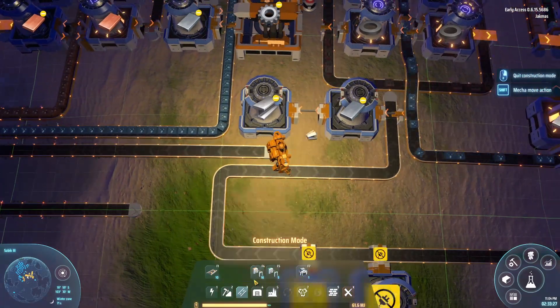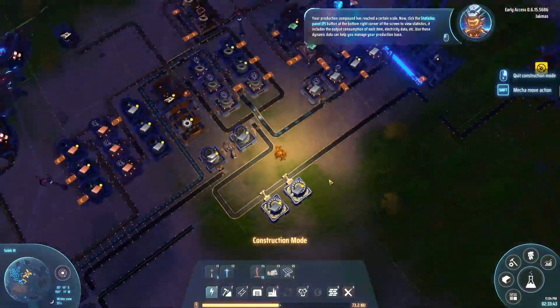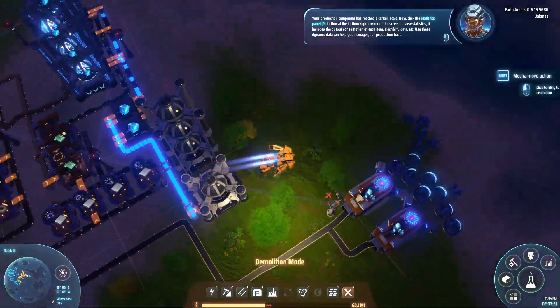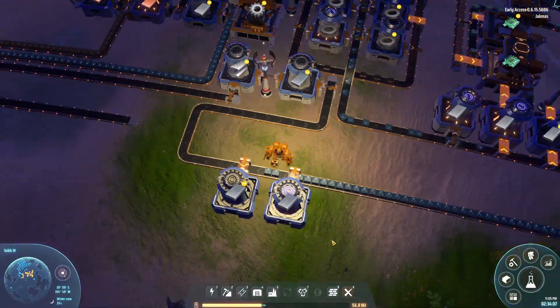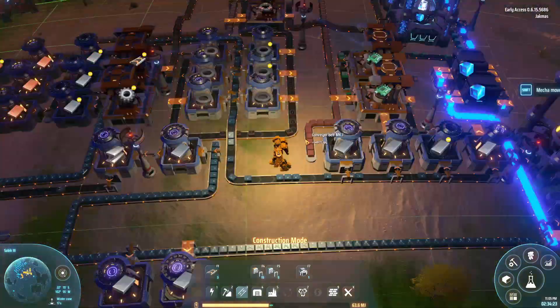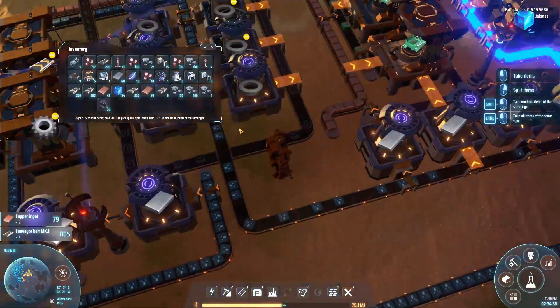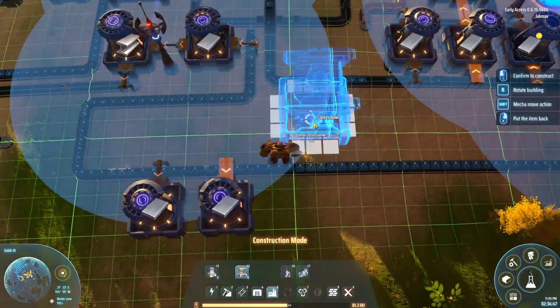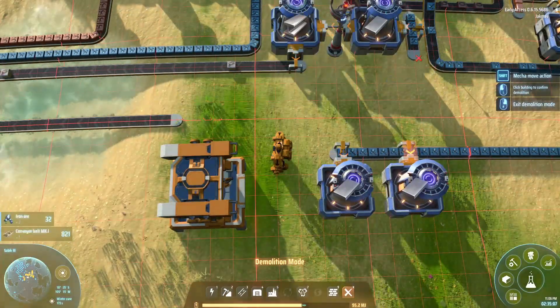We're making steel and electric motors. The steel takes three iron ingots for every one steel, which is quite a lot. I've only used one smelter here because I'm not too fussed about the rate we're making steel, and the iron ore we're mining can be used for other things too — I don't want to pack too much onto this belt.